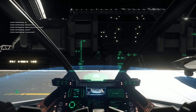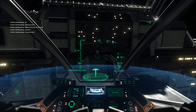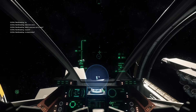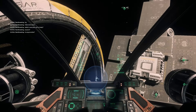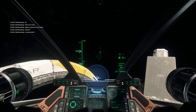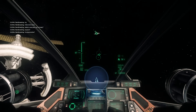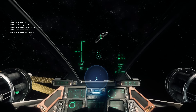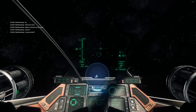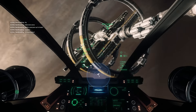Systems green, all right, launch complete. It's very quiet - I don't trust it. Landing gear retracted. We got a couple Hornets, a Gladius - what is this guy? Let's just do it nice. Look at that - we're getting our pilot training wheels off. Where'd they go?